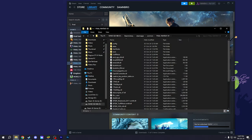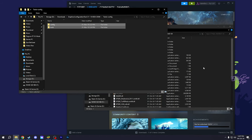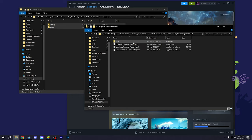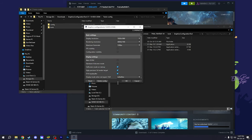Go to Browse Local Files, then go to the mods folder and copy and paste the tool there. I've already done that, so I don't need to do that again. Then go to the graphics configuration tool folder, open graphics tool dot exe, and it will open the config UI.